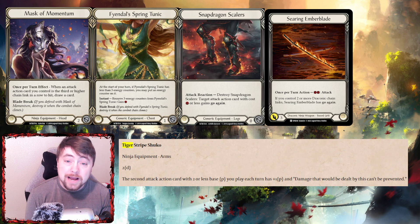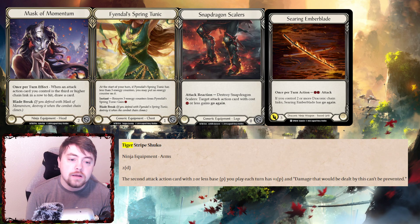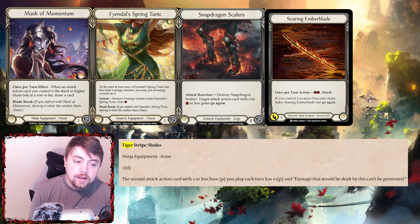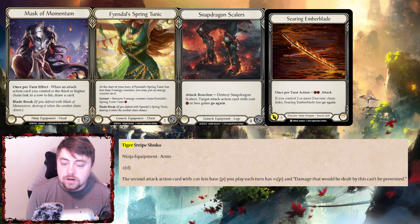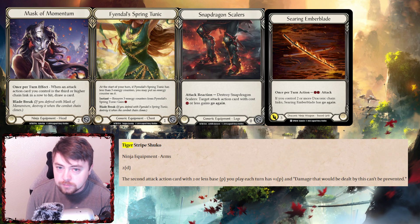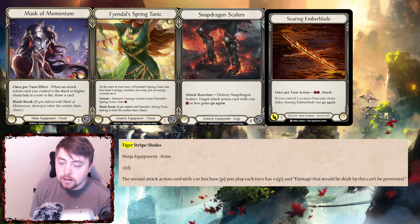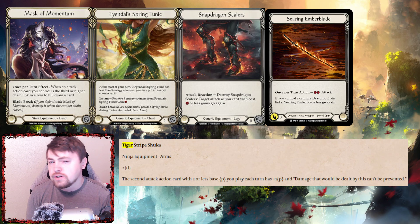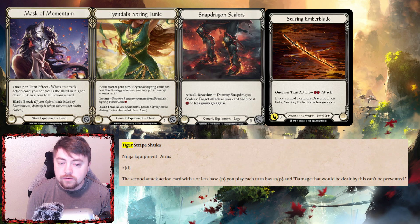Hello everyone, welcome to another episode of TC Talk Back. Today I'm redoing a video I posted an hour or two ago because I didn't explain the ninja arms properly — why they're so good and why they'll be a mainstay in the deck. We're going over the weapons and equipment of Fi, my initial impressions on mainstay weapons, sideboard options, and budget options for new players.